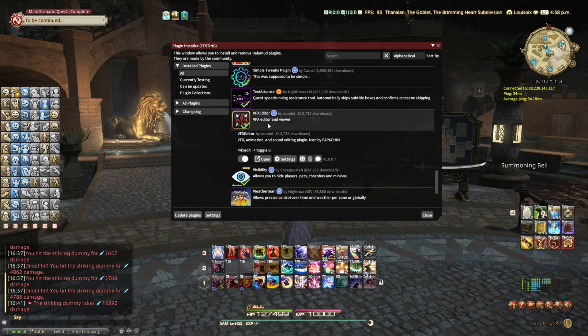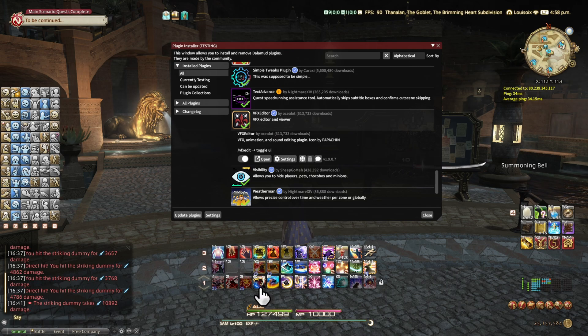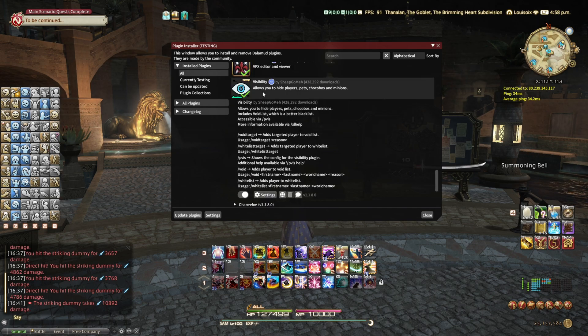VFX Editor — this one is pretty confusing; you'd probably need to look up a guide specifically for it. What it basically does is let you change how your skills look — the size of a skill, the effects, weapon skill effects — to however you want. I think that's what it does primarily. Visibility — this is like the void list. I don't think you need it anymore with the new update since you can actually void-list people in-game now. But it's here if you want to use it.